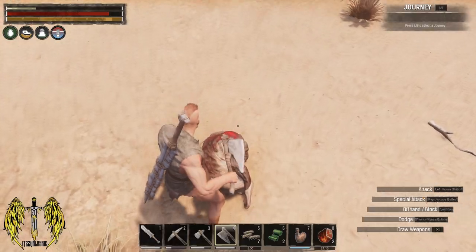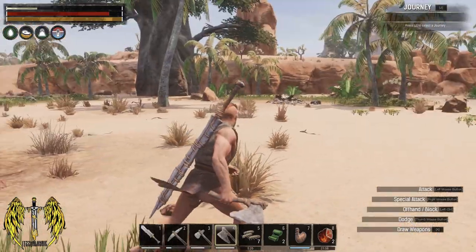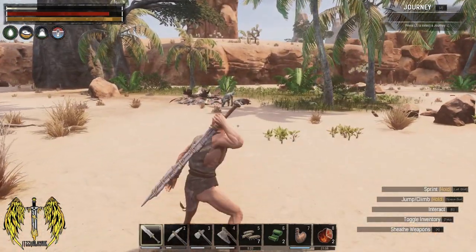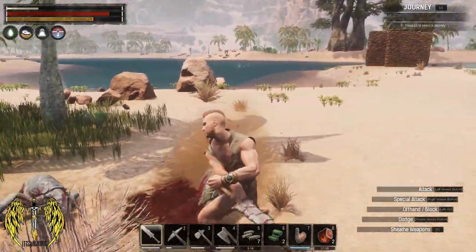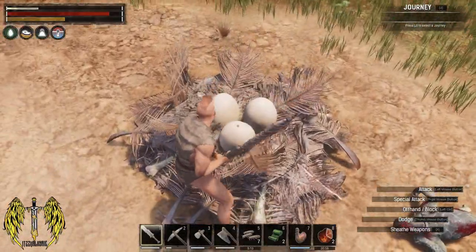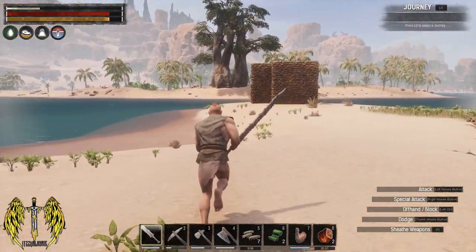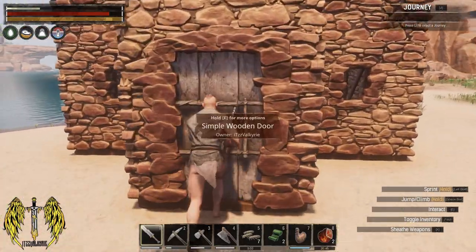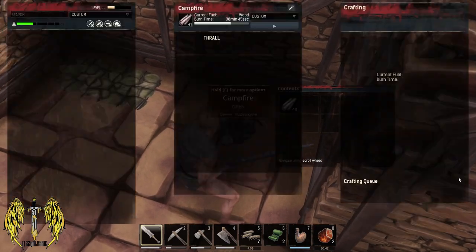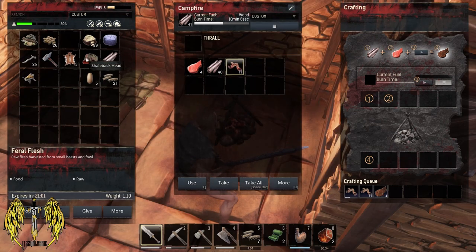Let's harvest from this guy — 12 feral flesh, that's pretty good. We've got one more of these little guys to harvest over here. Spreading attack actually gives a decent amount of gap closure. Cool — get some eggs, fantastic. Let's go get that all started cooking on the fire. Start cooking.